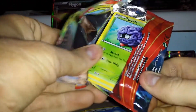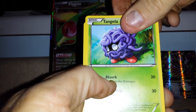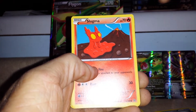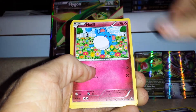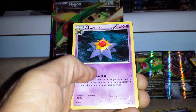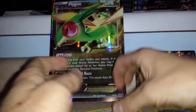Let's pull a Primal Kyogre for the last pack — calling it again. Starting off in this one we have Tangela, Illumise, Slugma, Torchic, Marill. The reverse foil is a Chimecho, and the rare is a Starmie non-holo rare. Definitely happy with these pulls.